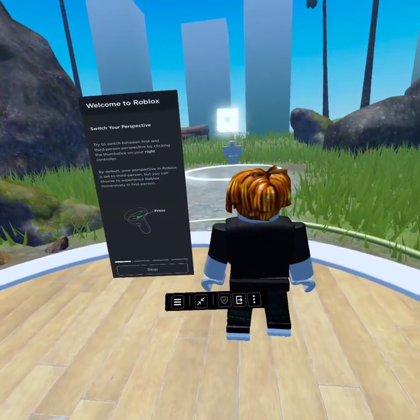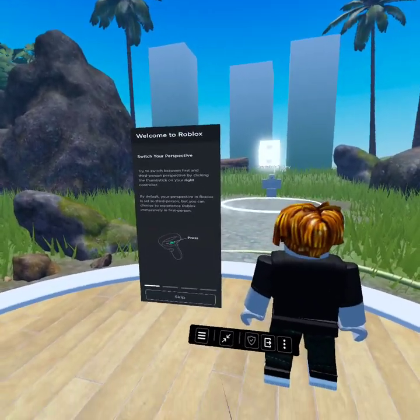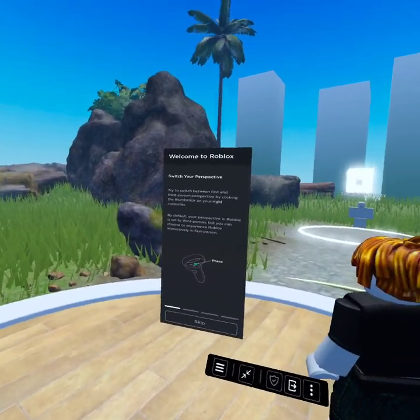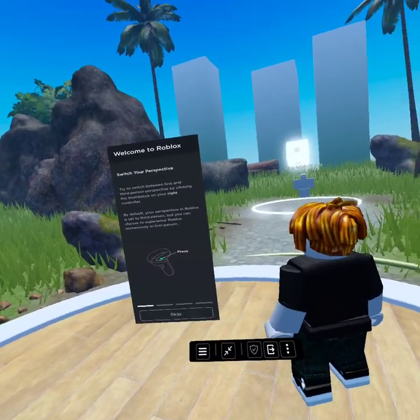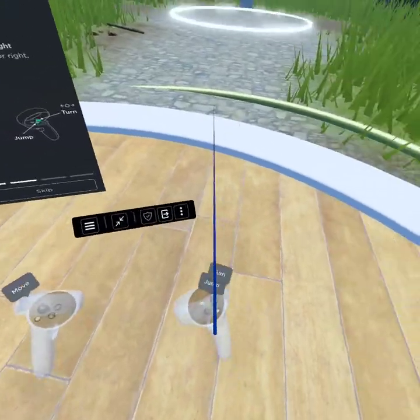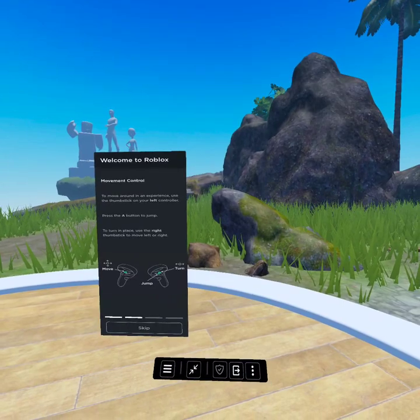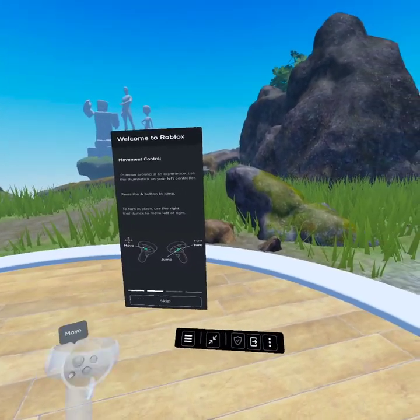I'm going to Roblox. Switch your perspective — try to switch between first and third person perspective by clicking the thumb stick on your right controller. By default, your perspective in Roblox is set to third person, but you can choose to experience Roblox immersively in first person. Movement control: to move around in an experience, use the thumb stick on your left controller. Press the A button to jump.